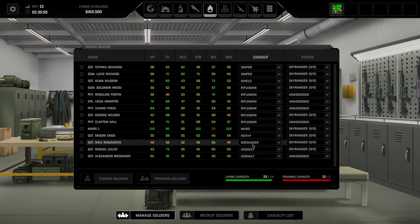Heavies and grenadiers fall into a fire support category. Heavies deal lots of damage and can suppress but require high strength and above-average accuracy — I'm willing to compromise on time units and hit points for them. Grenadiers similarly need high strength to carry a lot and high accuracy because the grenade thrower is inherently inaccurate. Everyone else who doesn't fit a defined scheme becomes a rifleman by default. That brings us to equipment.